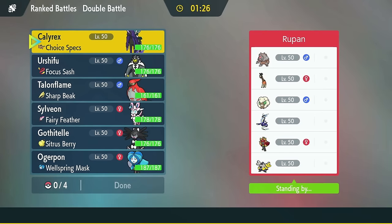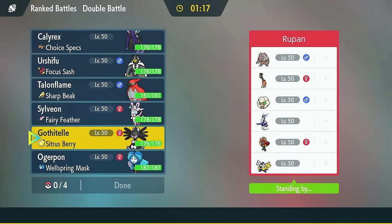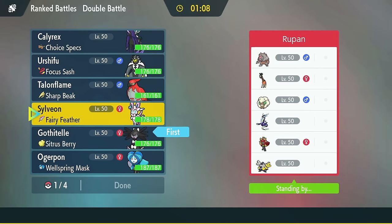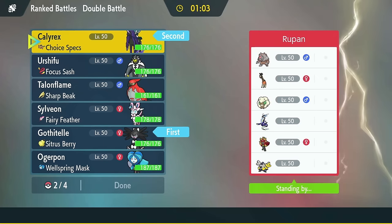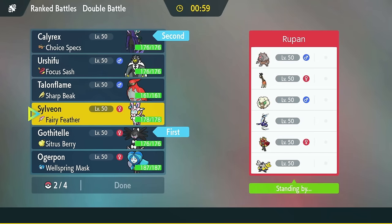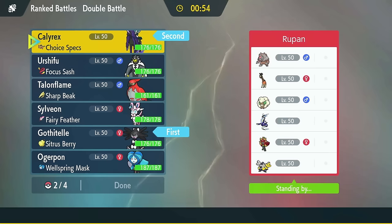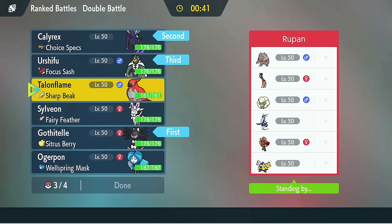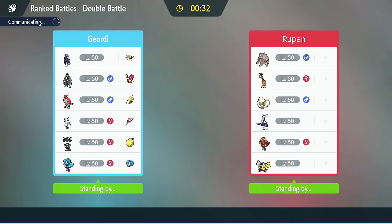Alright, we've got a Miraidon matchup. They've got the two Normal types, Whimsicott, Fire Ogrepan, and Iron Hands. I like Gothitelle because they have nothing that can swap out a Fake Out to bring in Ferrothorn. So I can get a Fake Out. I also like Calyrex even though it seems weird, because I could potentially pin them a Rhydon lead. After that, Urshifu and Sylveon seem nice. I guess Talonflame could work too just for speed control, but getting locked out of Brave Bird if they just have Ferrothorn on the field seems kind of bad. So I like Sylveon here.